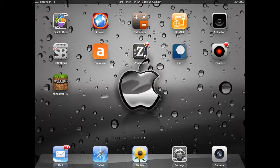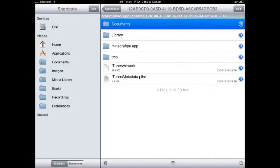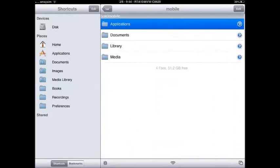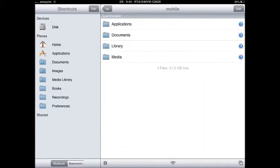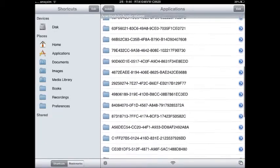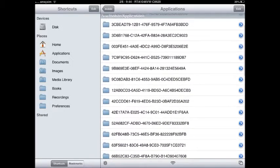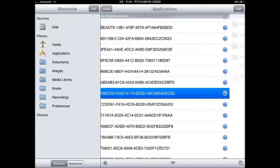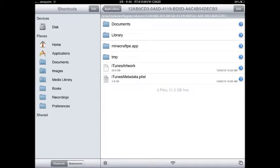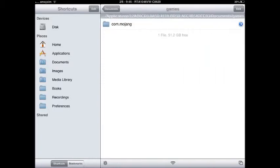You'll need iFile — you can just download that from Cydia. First of all, click on mobile, applications. There'll be all this — I know where Minecraft is because I've already done this. If you can't find it, just go through every single file until it says minecraftpe.app. Then you're going to go into documents, games, com.mojang, minecraft worlds.